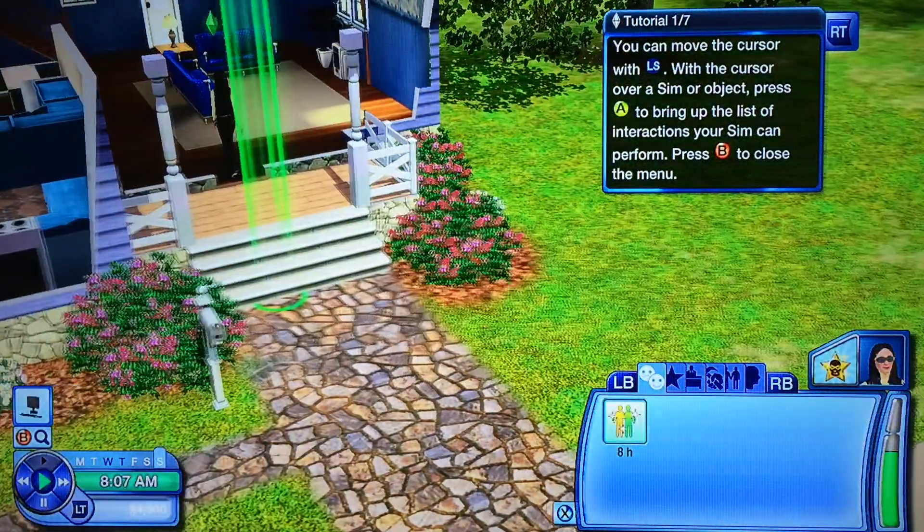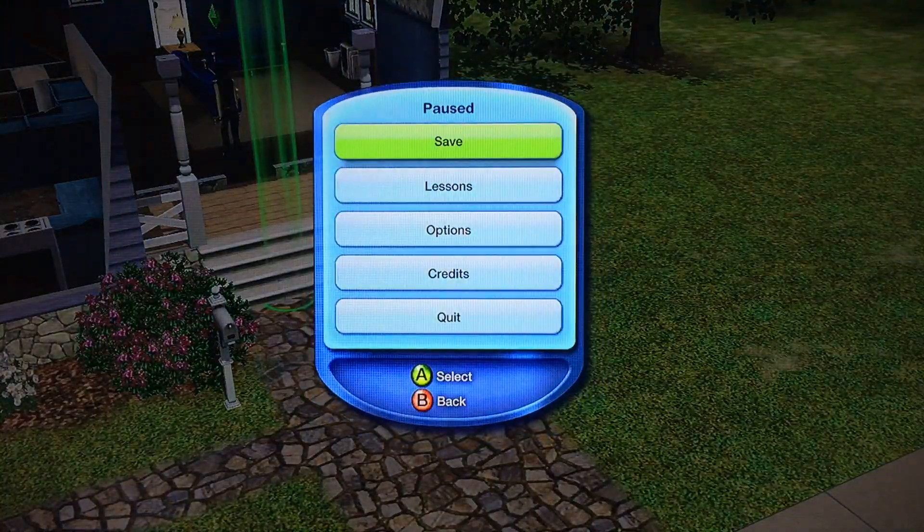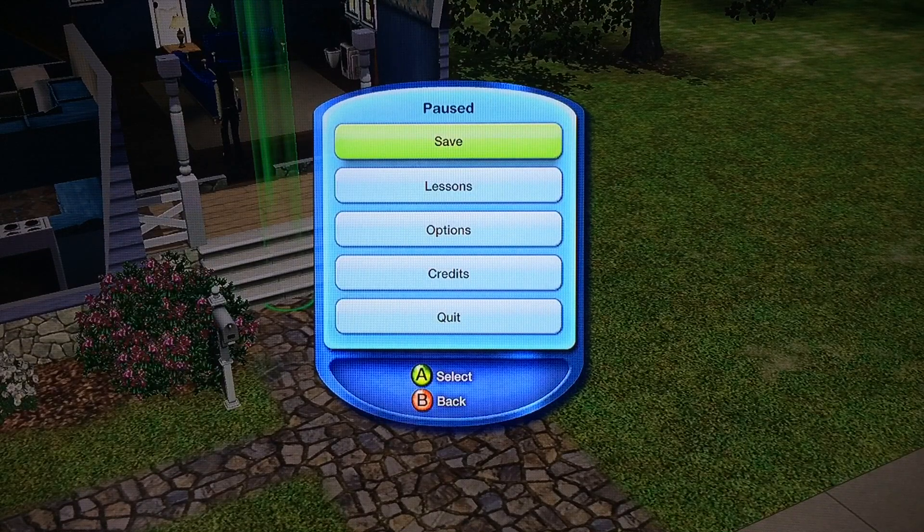So let's go back to live mode. Press the pause button or the Start button and then once you're up here with the pause menu brought up, you're going to press left trigger, right trigger, left bumper and right bumper all together. So again, that's left and right triggers and the left and right bumpers.